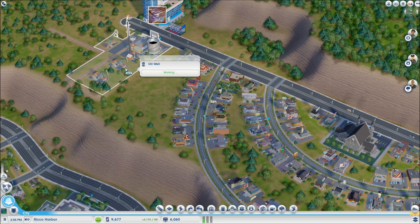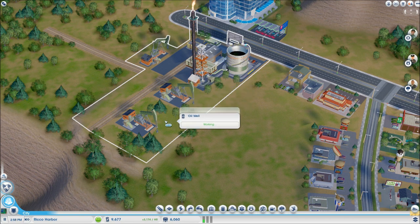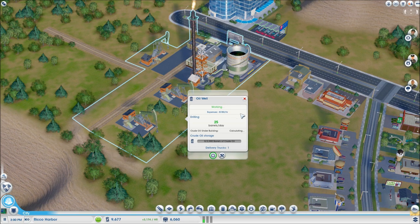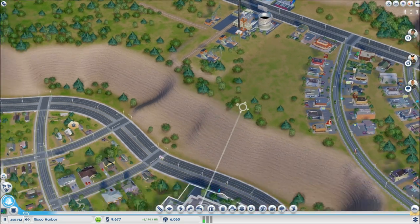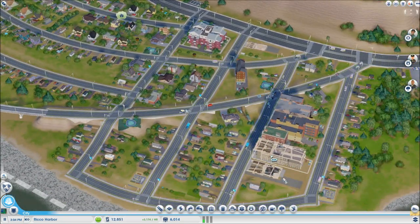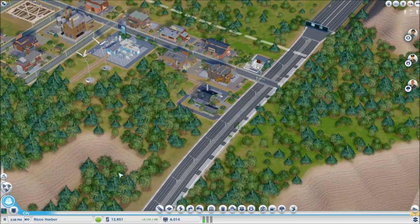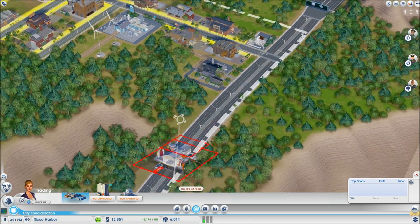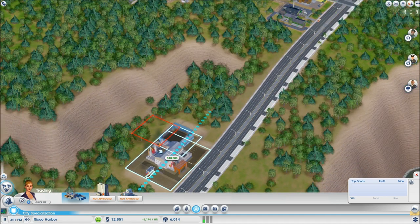The oil well has workers now and is starting to extract oil — only 25 barrels a day, but hopefully that'll increase as we get more workers. Our population is now 6,000 with the new buildings and going up. Now we have $10,000 so I'm going to go ahead and build the trading depot. I can't build it there because I need space for expansions.